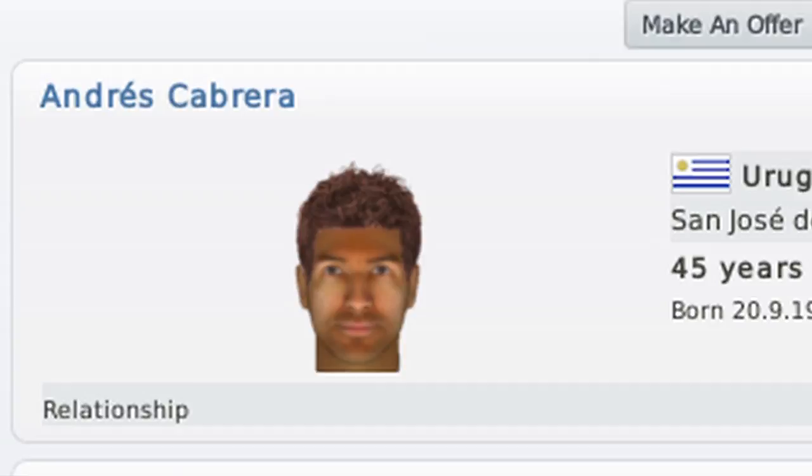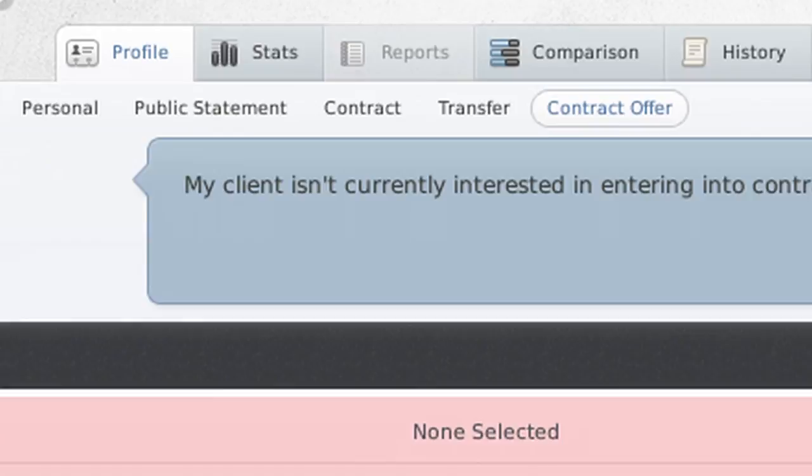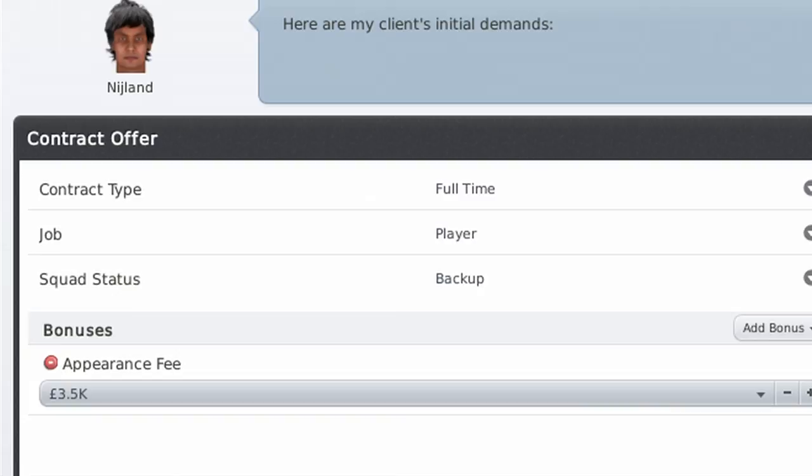The first thing I'd like to talk about from Football Manager 2011 is the new contract negotiation system that we have in place. We first put agents into the game in FM 2005, and they're still there. But we've expanded upon that a lot more in Football Manager 2011, and we have lots of different agent types now inside the game. These agent types negotiate contracts in different ways, so you might get some agents who will come to you with a complete blank page for negotiations. You might get others that come to you with far too high demands, or some that are a little bit more sensible.